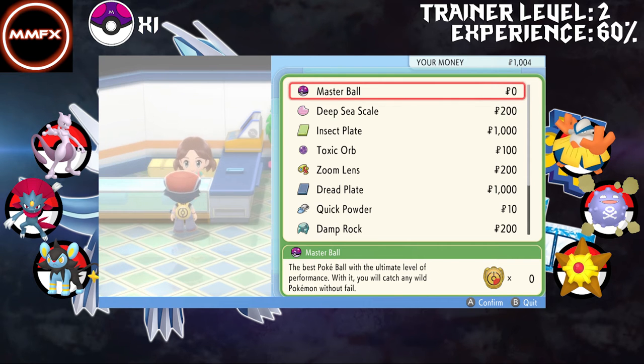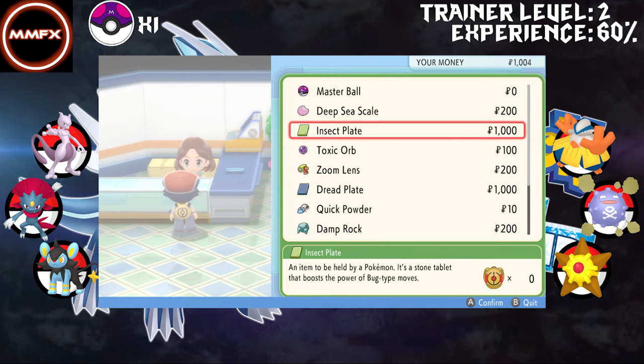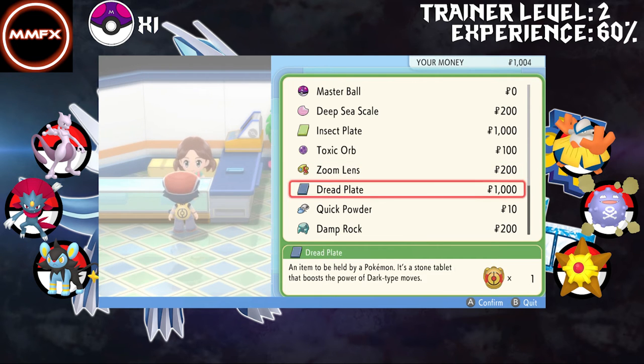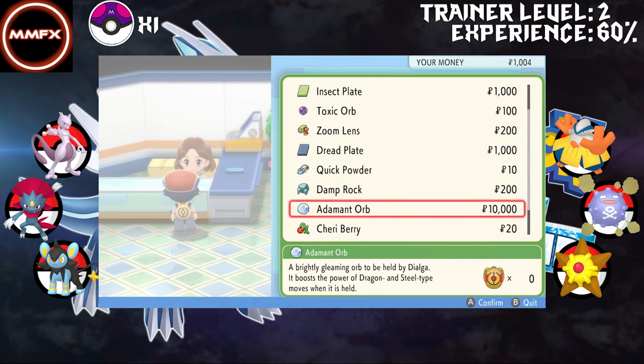So we knew we had Master Ball, Deep Sea Scale, Dread Plate and Toxic. We did get Zoom Lens - if the holder moves after this, okay, not too bad. Adamant Orb too.